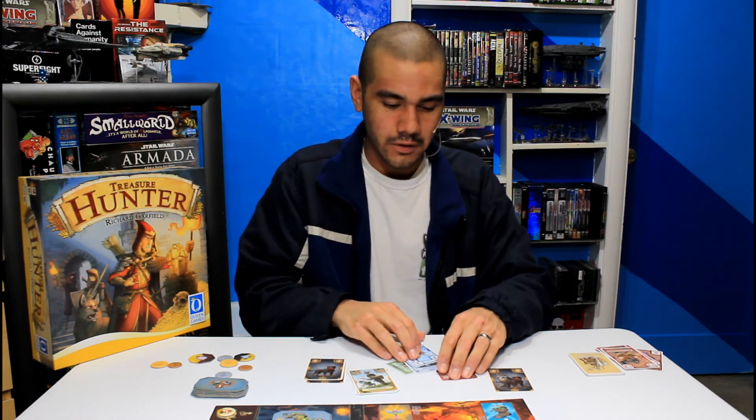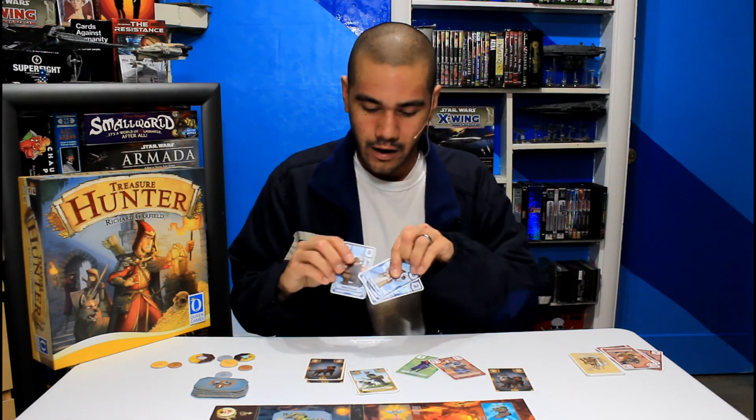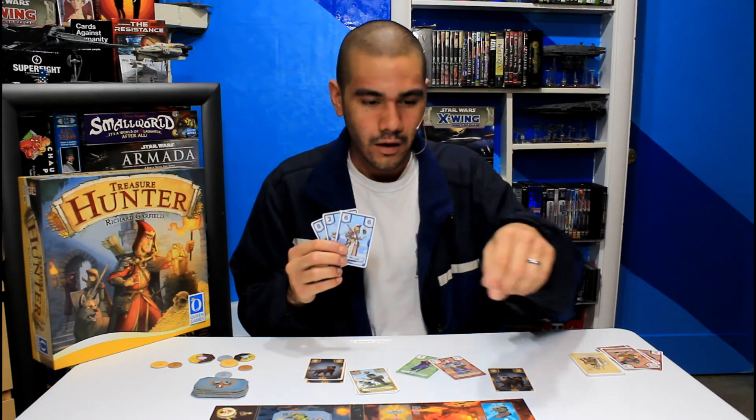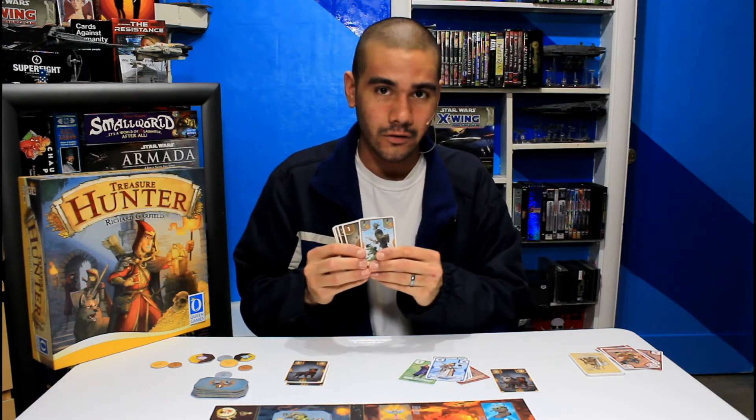It's important to note that at the beginning of each round, you must put down all of your adventurer cards. So if I have three blue cards, I have to put all three of them down once we're in the frosty mountain. However, I do not have to put down all of my action cards.